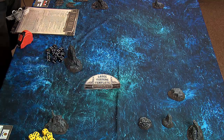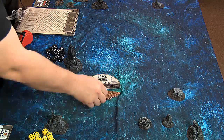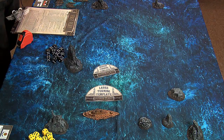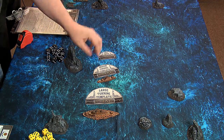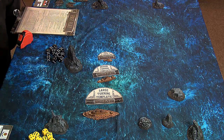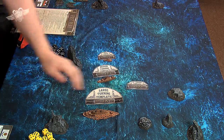In any box you buy, you'll find the templates. I have the large turning template for battleships and capital ships, the medium turning template for cruisers, and the small turning template for frigates. There's also a 45-degree turning template used for tanks and land units.